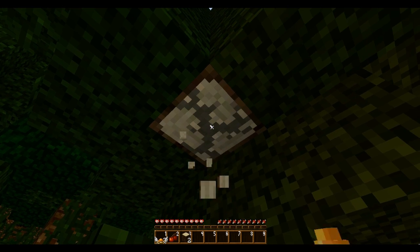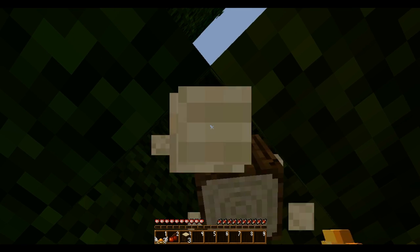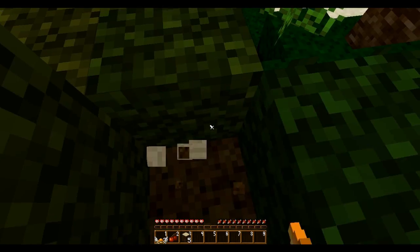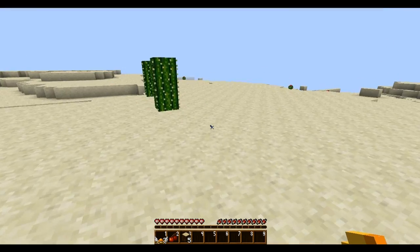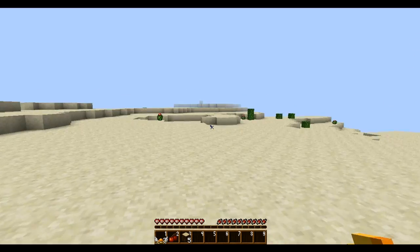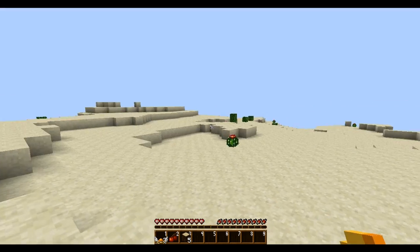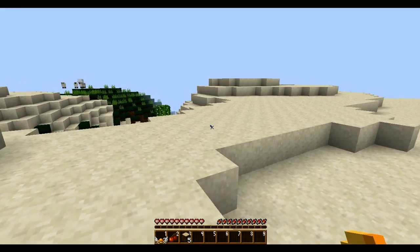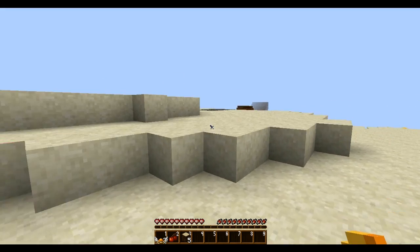I'm going to grab some wood before I head over to the village. The only thing I'm worried about with the village is that zombie sieges could probably destroy me — much less, there are ogres and stuff I should probably be worrying about more anyways. I think the village is supposed to be around here somewhere in the desert, so we're going to have a look-see. I could always turn the render distance up if there's something we need to see. There we go — skies are blue. Alright.